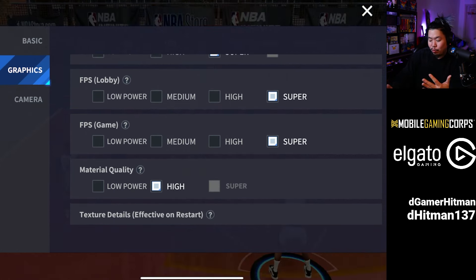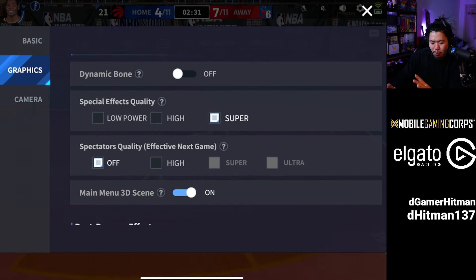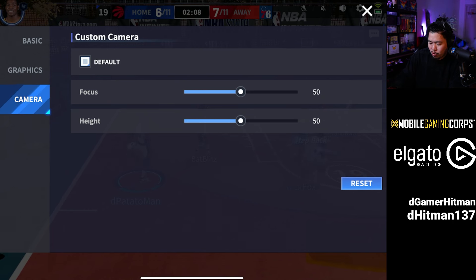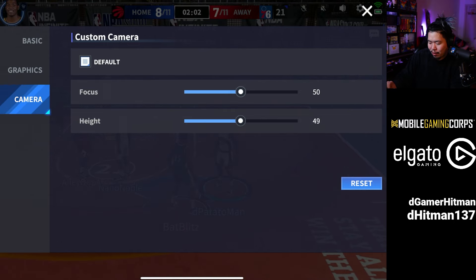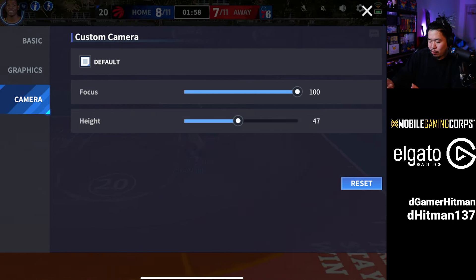Customize the graphics based on how you want, but the main thing you want to have is FPS at super. The lobby doesn't really matter, but the resolution you can go low or high, whatever your device will allow. For the camera, you can make the focus longer or shorter to increase your field of view. I think having it at the 50 mark is good and having the focus at 100 is perfect. Hit the save button and continue.